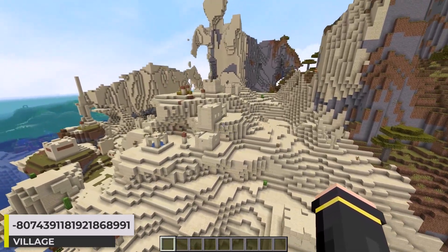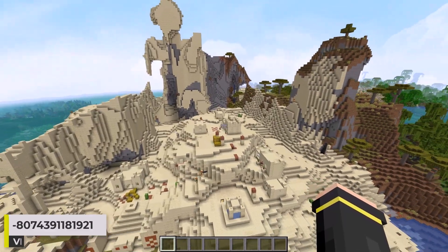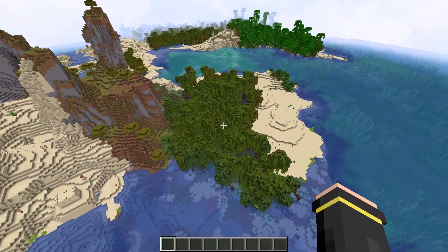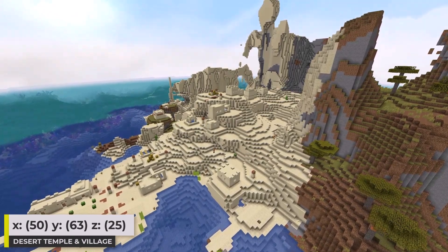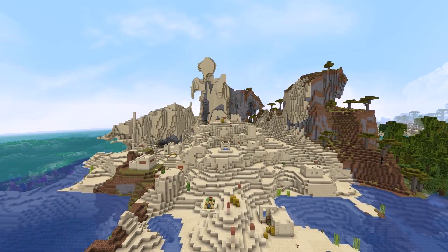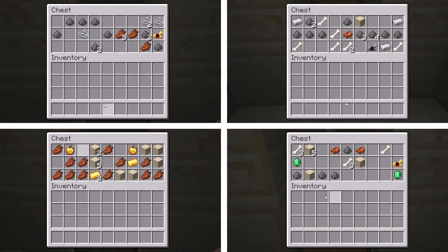So we have another desert temple village here. But this one, as you can see, is quite different. At spawn we get the village, the temple, and the windswept terrain. There's also a small mangrove swamp right nearby too. The village itself is just a standard desert village, though it generates amongst the windswept terrain and with some massive sections of windswept terrain around it. The temple generates down here and it's partly buried. This is the loot I found in the temple. Pretty cool seed.